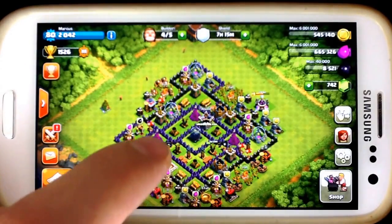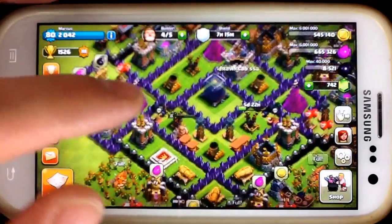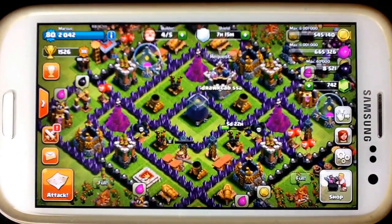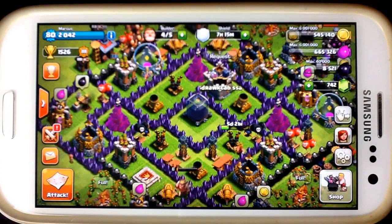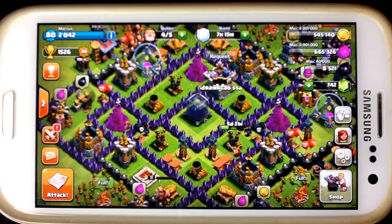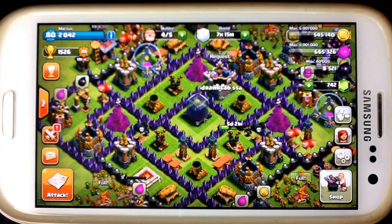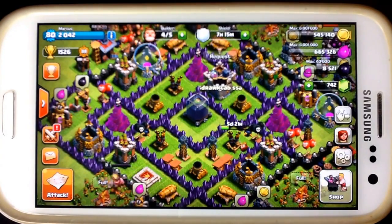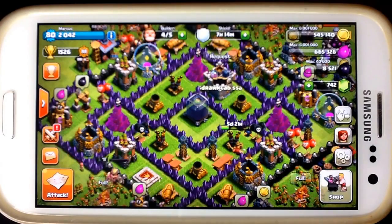First off, you're going to need your Dark Elixir Storage. As you can see, I got mine right here in the middle, and you're going to want to protect it because you're going to want to save 10,000 Dark Elixir to get it. You definitely want to protect your Dark Elixir Storage as best as possible, and I suggest putting it in the middle where you would normally have your Town Hall.